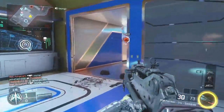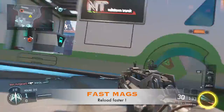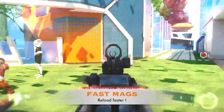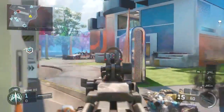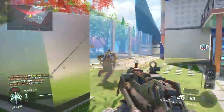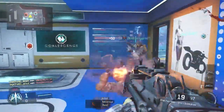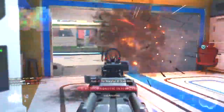The third attachment I used was Fast Mags. As I said, it has a fast fire rate, which means your bullets are going to run out fast, and it only has about 30 bullets per clip. The gun also reloads kind of slow — as with most assault rifles, they take a while to reload — so you don't want to spend too much time reloading.